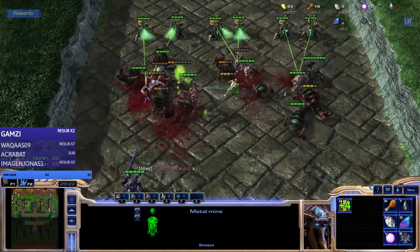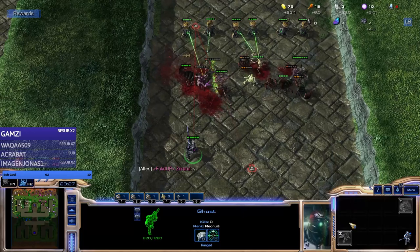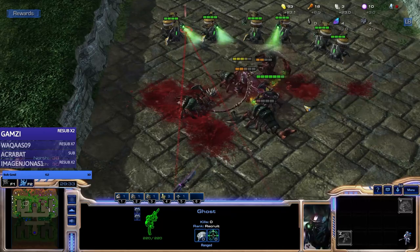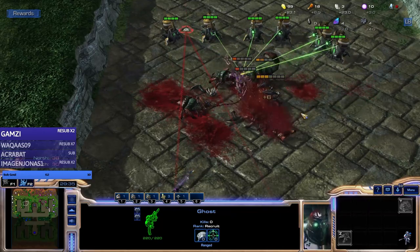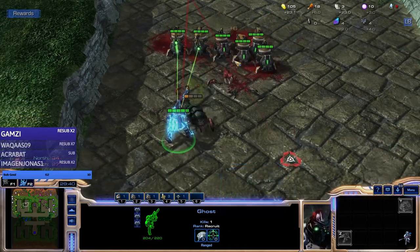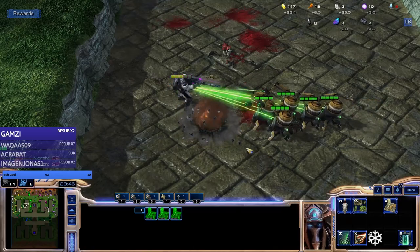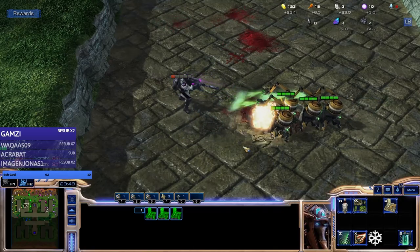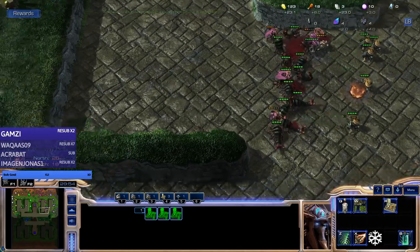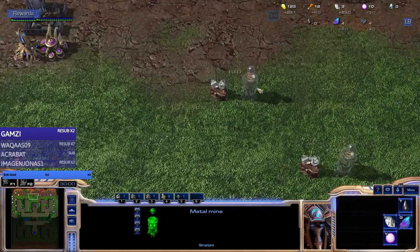Now we actually have a backline - the ghost. I don't think one ghost is enough though. He can cloak, which is pretty dope. Oh, he's squishy - he's gonna go down. But from now on we'll do way better.